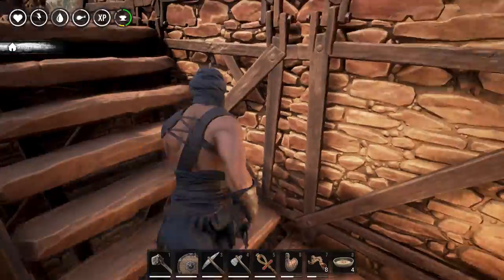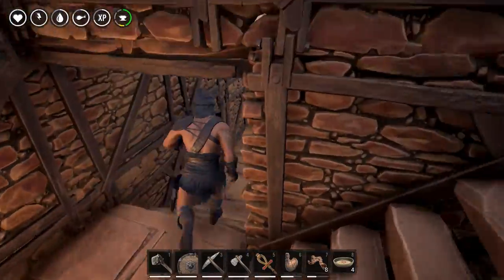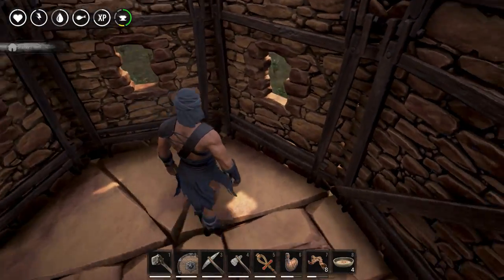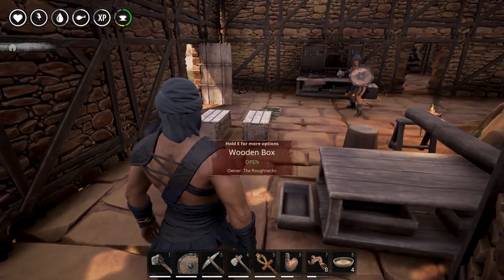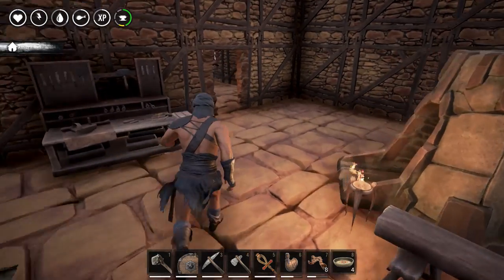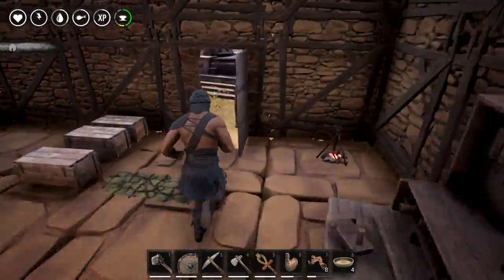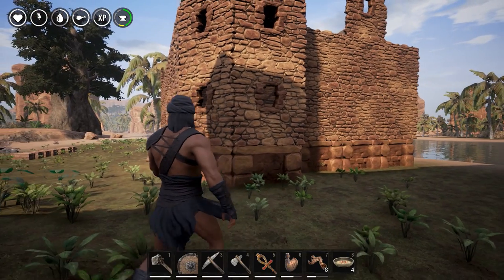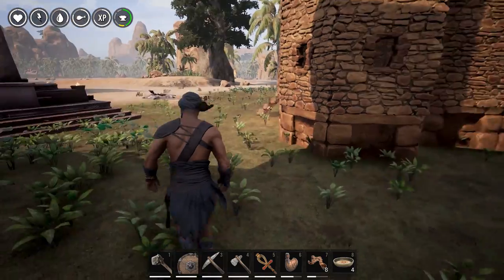I'm gonna give a quick tour of the house. We figured out how to do sloped walls and stuff, so we got a little area here which looks pretty neat. If you look at it from the outside it looks really good — you talk about looking like a castle? That looks like a castle. I think we should put these on all corners.